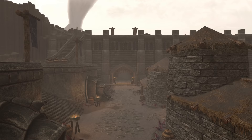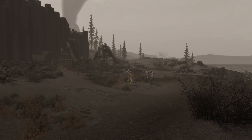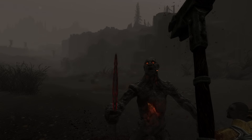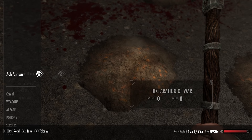Once we get here, just head out of the Southern Gate and follow the pathway. Keep running all the way down to Old Attias Farm. We'll know we are here because we'll see Captain Veleth fighting three Ash Spawns. Lend him a hand and crush those enemies.